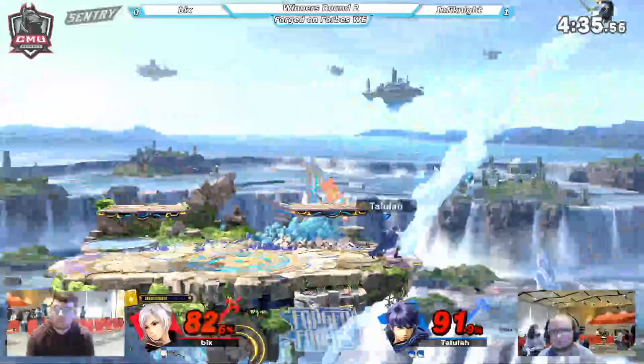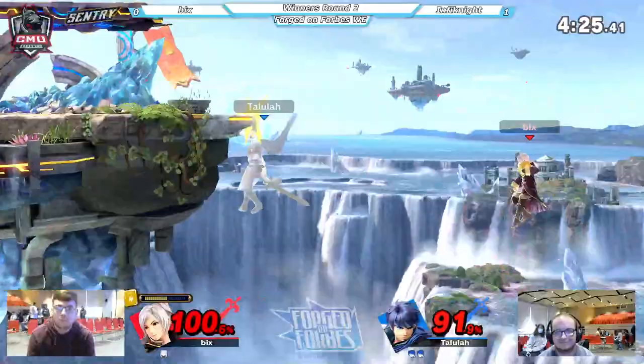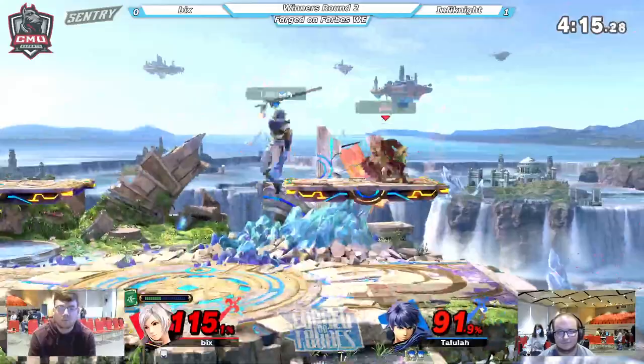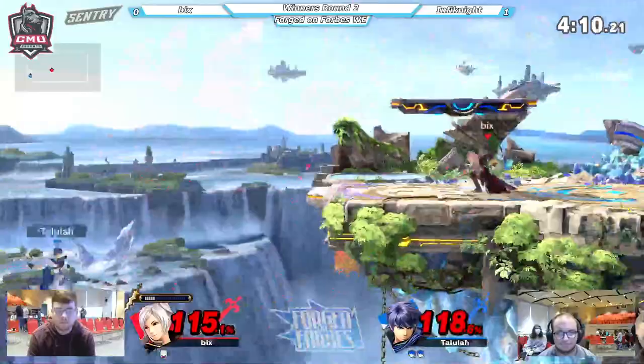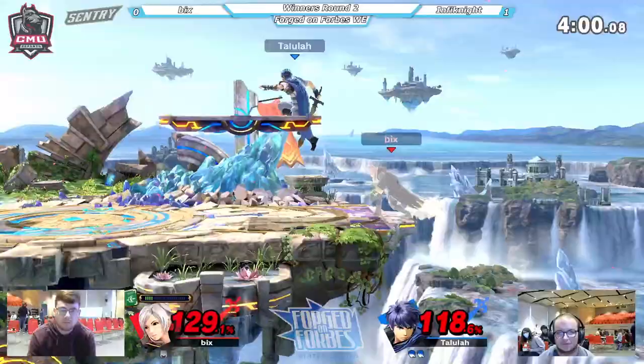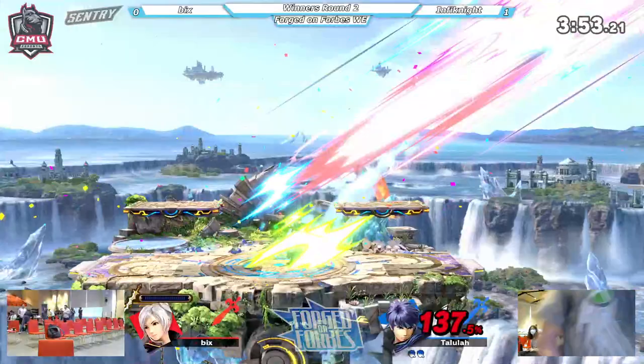Back throw dash attack — missing the grab. Lucho get-up grab from ledge not going to connect. Back here — only going to send to the side of the screen, not going to KO, but the next one will. Looking into up B kill range as well as up air kill range. Up B from center stage — that will do it, without a doubt. Infinite taking it 2-0 over Bix.